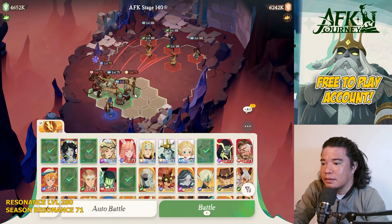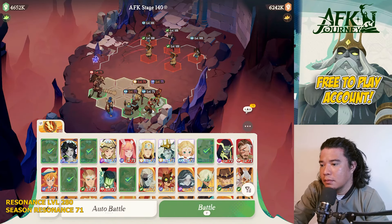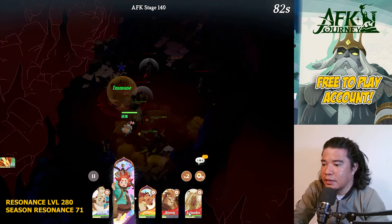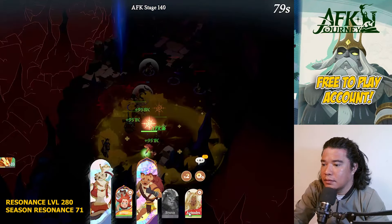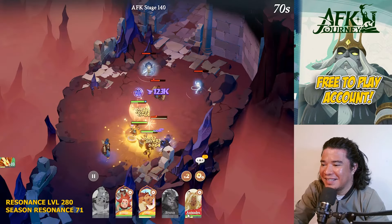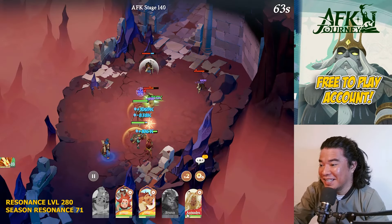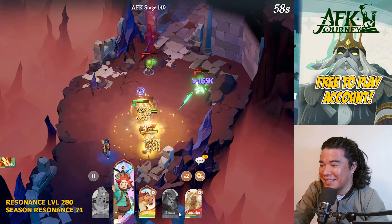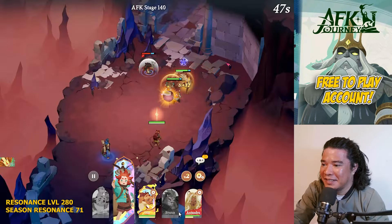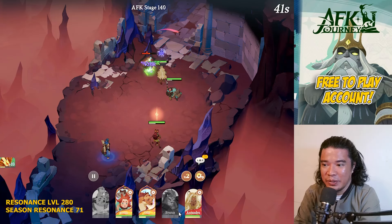Next is stage 140. We got the era of Ayla, so let's set up like this. Let's challenge it using auto battle and see if we can defeat this. Oh my god — nice! He's aiming the mage at the back — he's down. That clears AFK stage 140 using auto battle.